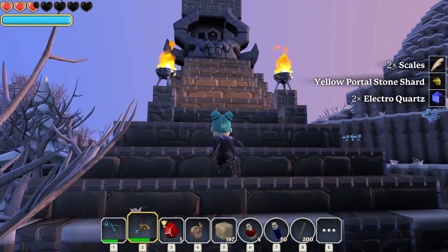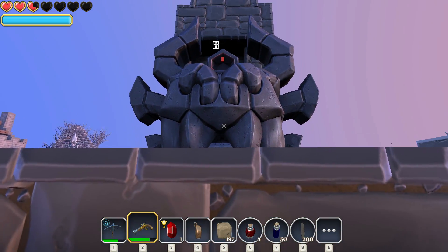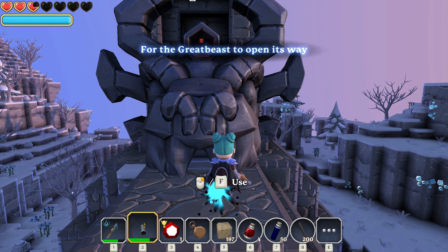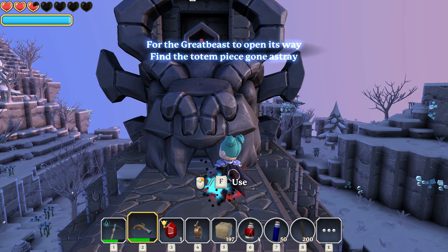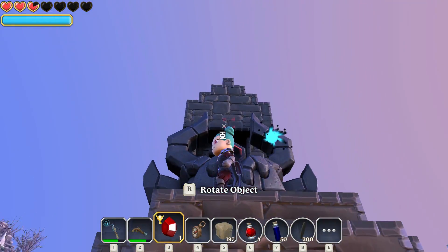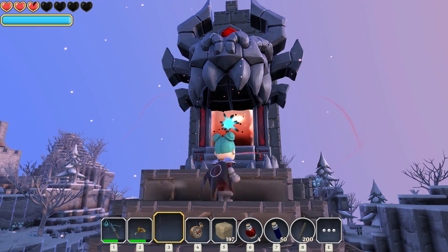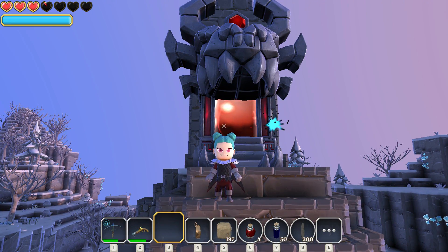Check it out — that is cool looking. It's like a big head of some sort with some big teeth. We're going to use it for the great beast to open its way — find the totem piece gone astray. We have it right here, and I want to place that up there. We get it! But I'm not actually going to go versus the dragon boss just yet because I don't think we are strong enough.